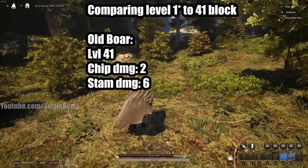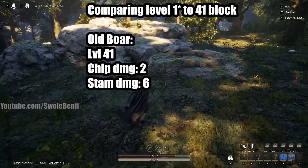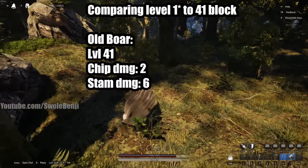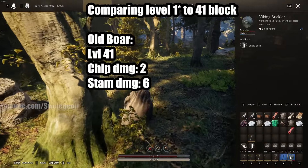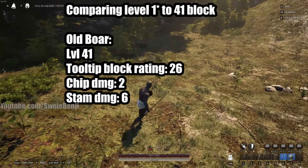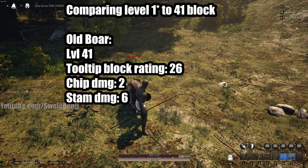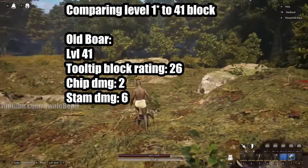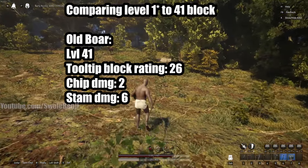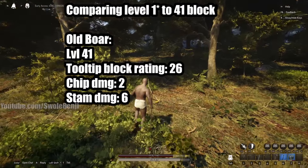Now it's time to compare level 1 versus level 41 block. The old boar at level 41 block dealt 2 chip damage with no armor, and drained 6 stamina. My block rating is 26, so we'll factor that in. I need one more data point: full damage taken with no block and no armor. The old boar hits for 25 on the first hit (a charge), then 18 on the second attack. So 18 is our base damage number.